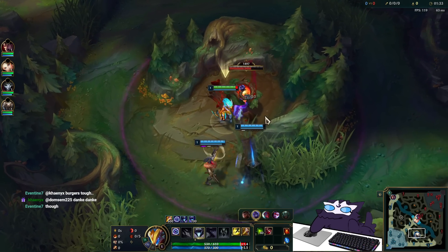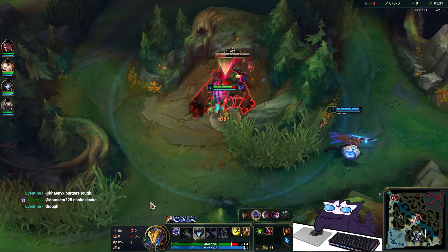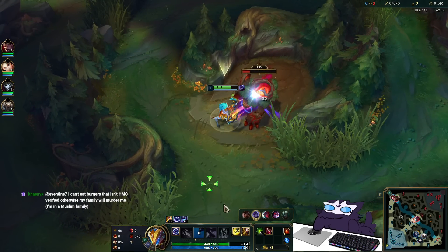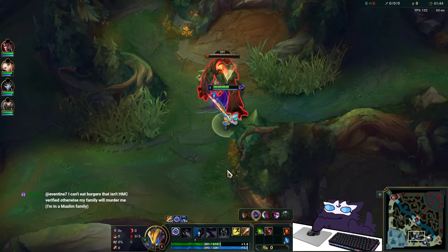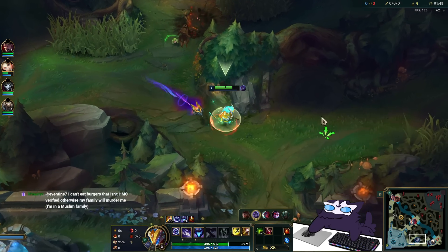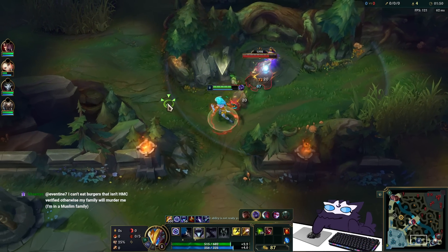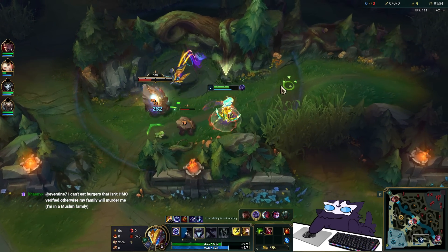The attack range lets you put out insane amounts of DPS and it can be really good for catching people or kiting backwards. The only other real important rune is Cut Down, because against bruisers it's insanely good — mages, bruisers, tanks all get more HP than you unless you're building Cleaver and things. You end up getting a lot of damage out of it — more than PTA a lot of games with Cut Down alone.